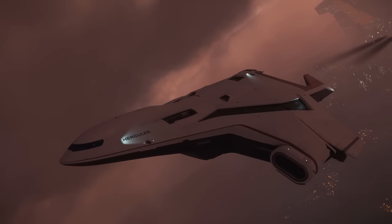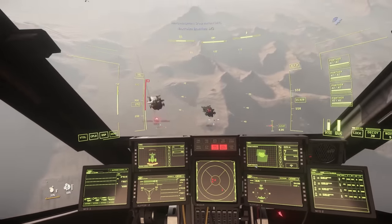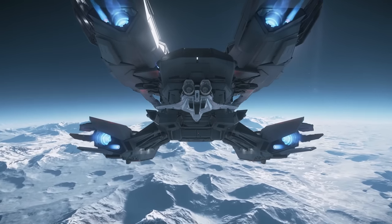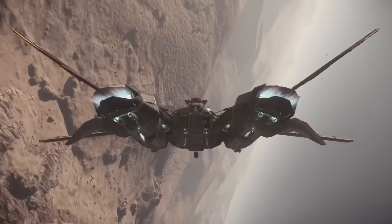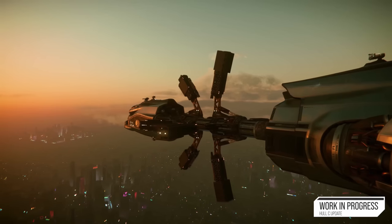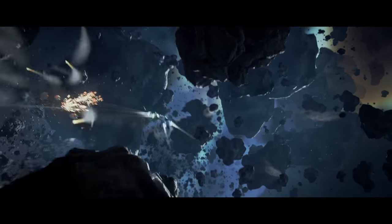Luckily, one of Star Citizen's major focal points of development, energy, and effort is on its spaceships. With well over a hundred different ships and vehicles currently flyable and drivable, players spend a lot of their time picking the ship they want and taking them out into the verse to perform various tasks. These ships have been modeled with incredible fidelity - some of the bigger ones taking years to complete. Smooth curves, clean seams, amazing design language, physically based material systems, and awesome complex animations. They could be used in Hollywood-level movie scenes, and kind of are if you count some of the trailer cinematics.